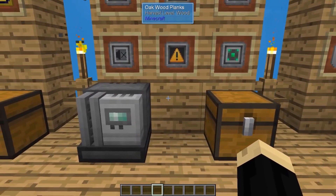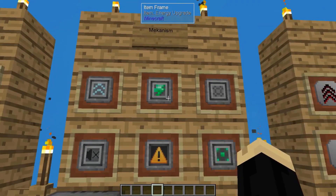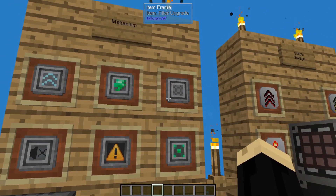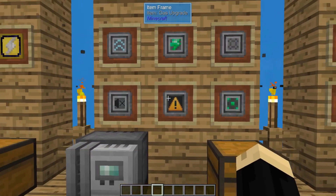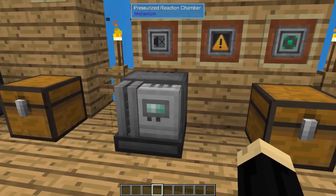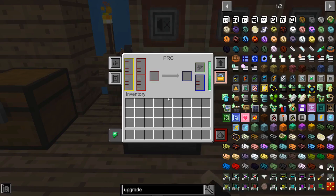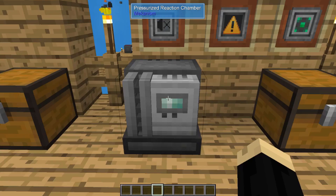Next we're going to be looking at Mekanism. There are six different upgrades available for Mekanism: a speed upgrade and an energy upgrade — which work pretty much the same as the last two we looked at for Nuclear Craft — and there's also a filter upgrade, a muffling upgrade, a gas upgrade, and an anchor upgrade. When looking at a device from Mekanism — for this one I've chosen a pressurized reaction chamber — if you click on it, in the upper right-hand corner there will be a little arrow that says 'upgrades'. Clicking on that will show you which upgrades this device is compatible with. As you can see it's cycling between muffling, energy, and speed, so those are the three that will work.